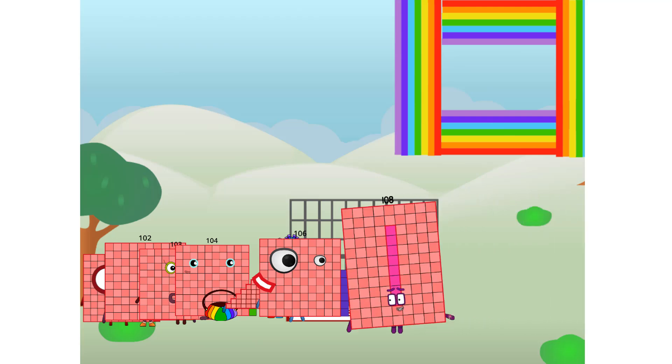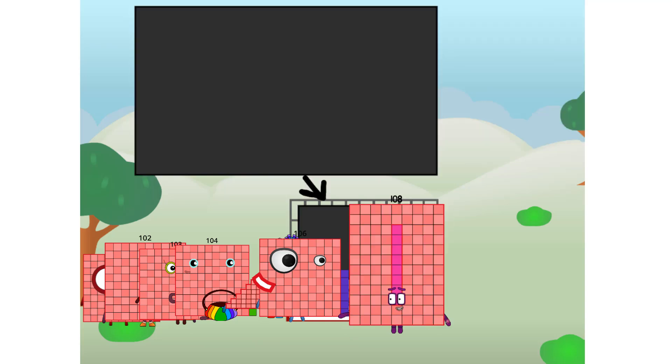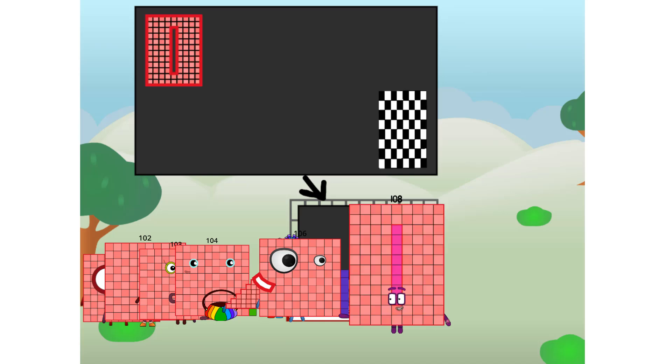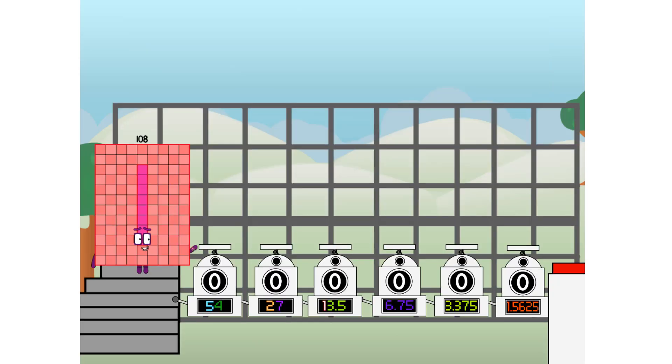Ah, there you are. This way. I've got so much to show you. I am 108. And I can be a super fat rectangle, a rectangle chess board, a super hundred, nine super rectangles, or even a super cuboid. But today I want to show you a little trick I call binary boosters — using the power of doubles to send any number flying.